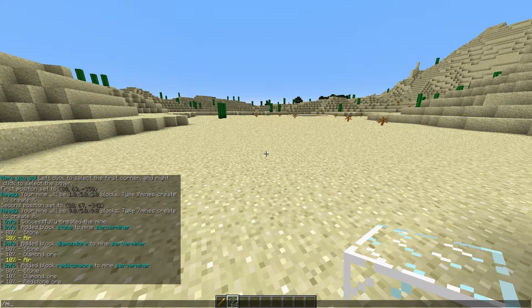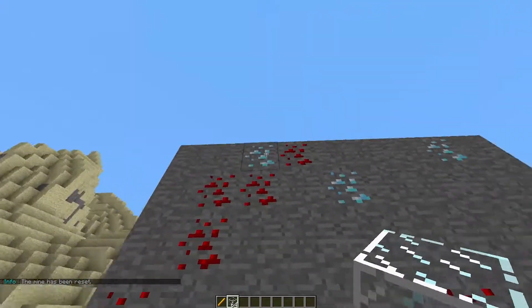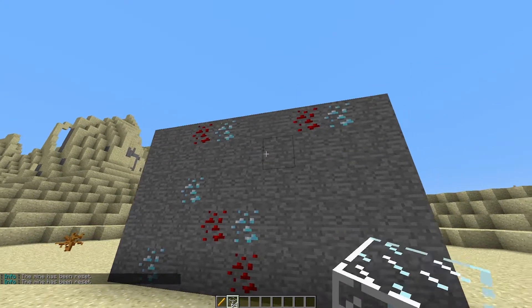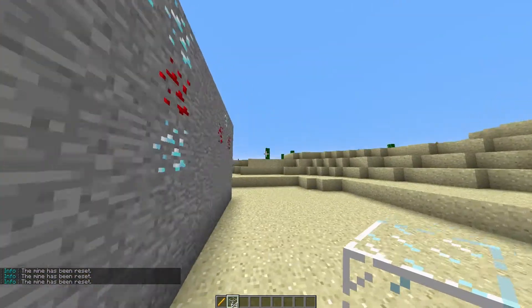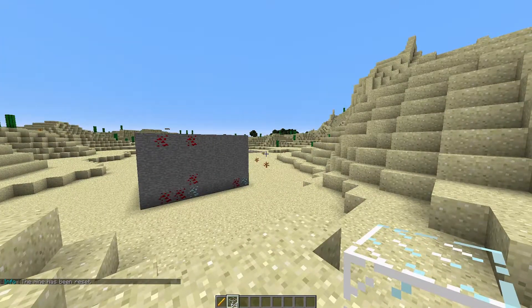If we do /mines reset and then the name 'server miner', it will reset and as you can see it is 80% stone, 10% diamond ore, and 10% redstone. We can keep repeating the command to regenerate it every time. It will also regenerate automatically after a certain period of time, which you set in the config file — we'll look at that a bit later.